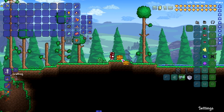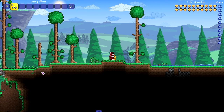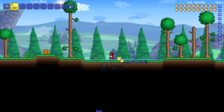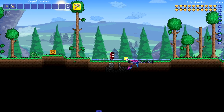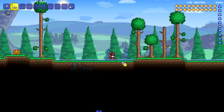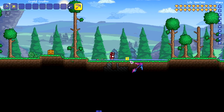We're checking out lucky blocks in Terraria and I'm pretty hyped. From what I've seen on the mod's forum page it looks really fun. Let's go ahead and take all the blocks out and start opening them — I'm interested to see what these are gonna do. Let's start with one. Boom, we just hit it with a pickaxe. It placed a mine right here — pretty boring first one.